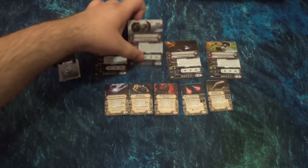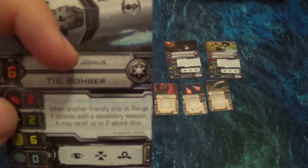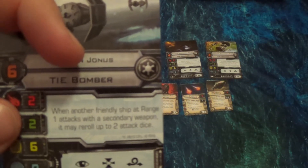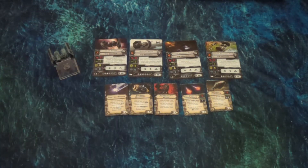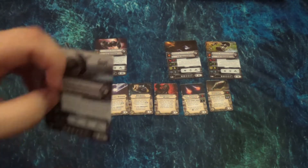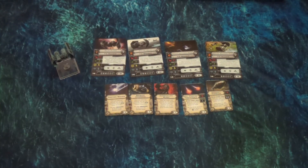At pilot skill six we have Captain Jonas. When another friendly ship at range one attacks with a secondary weapon, it may reroll up to two attack dice. If you recall from the Slave I Fire Spray expansion, there was a pilot that did that with secondary weapons but only let you reroll one. Jonas is interesting because it can be any other friendly ship within range one — it can't be itself — but that's still really awesome. I think that's a really good ability.